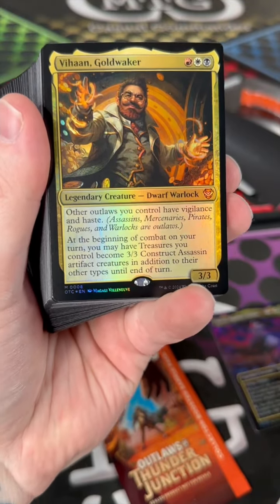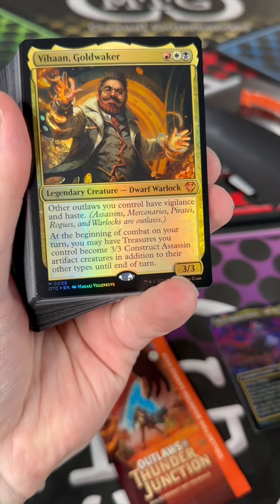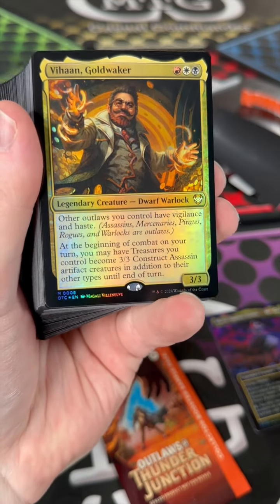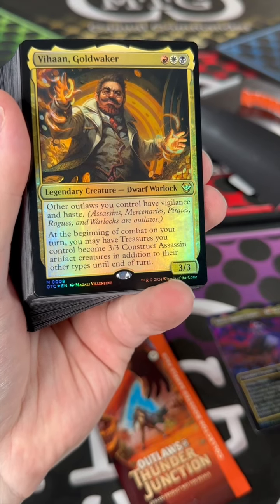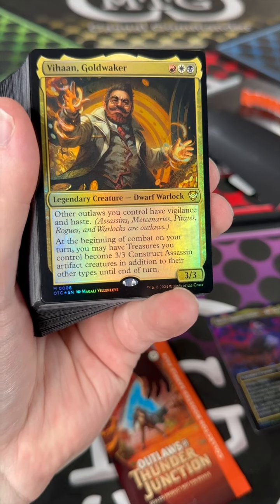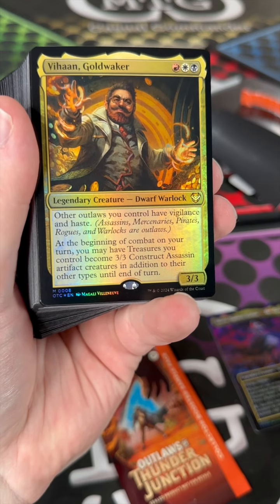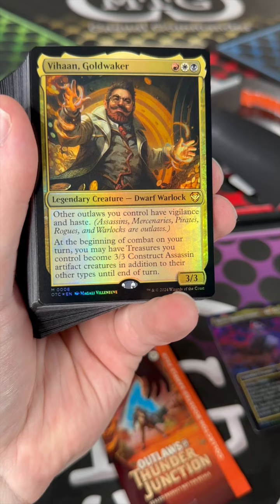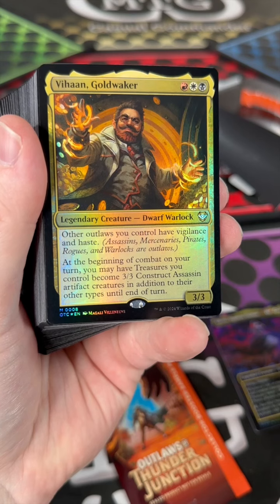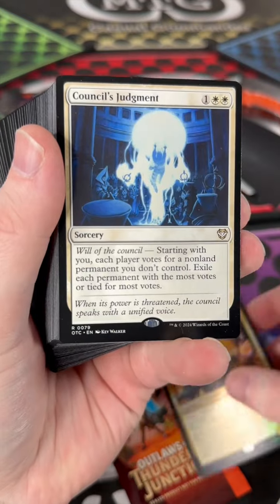This is another option for your commander — this guy's actually really good. He's Vahan Gold Waker, a dwarf warlock. Other outlaws have vigilance and haste, so he's giving all your guys buffs. At the beginning of combat, you may have treasures you control become 3/3 construct assassins — so all those treasure tokens can attack at combat, and then post-combat you can sacrifice them to make your other creatures bigger. Go wide with your treasures, attack, sack, get big.